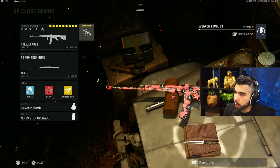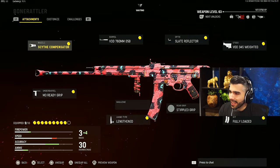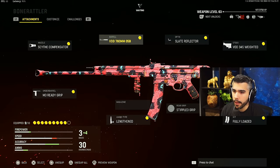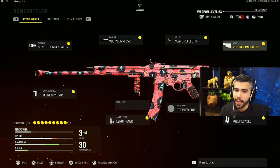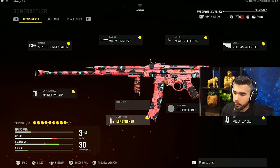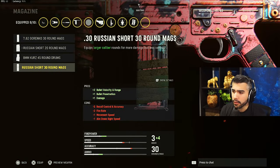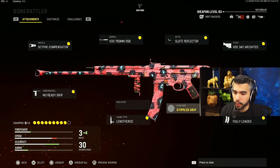We are using the Bone Rattler variant. For the attachments we've got the Scythe Compensator, the VDD 760mm barrel, the Slate Reflector, the Weighted Stock, the M3 Ready Grip underbarrel, and the Lengthened ammo type. For the magazine, pros are using no magazine because with the damage rounds it is insane — basically OP. If you want to make this gun even better, slap on the 30-round damage round mags.